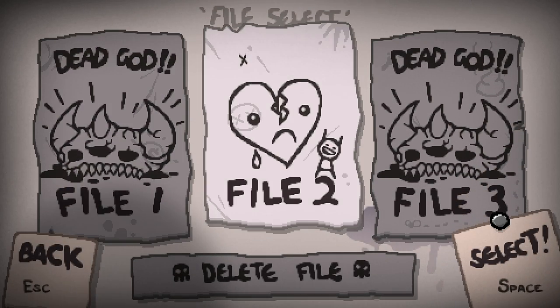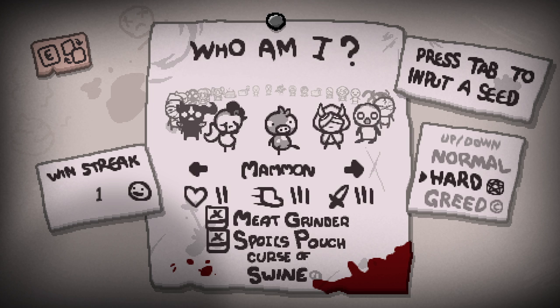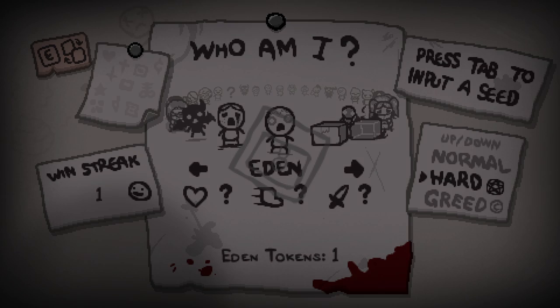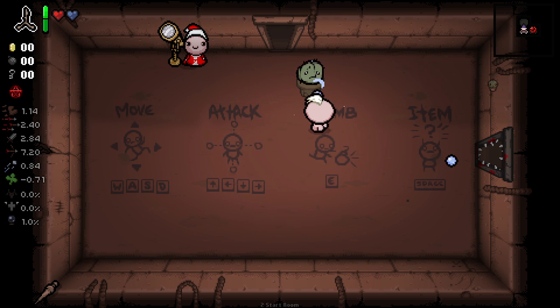Hello everybody and welcome back to the new save file. We have got our first mother kill, as you can see here, and it was as a modded character as well. We played as Jobe there to get that. Now we can jump in as Eden for the first time. We have one token — only the one — but I feel like once you have Eden tokens you have to kind of take it. Unfortunately though,